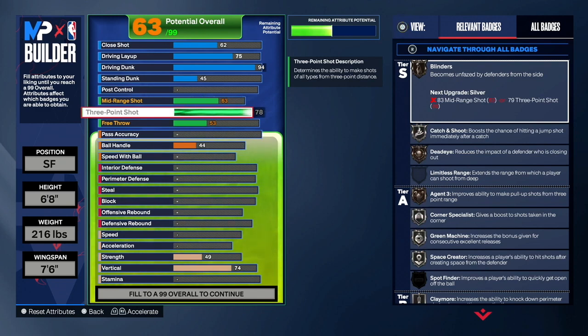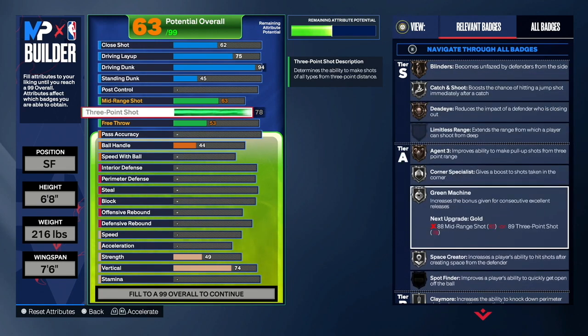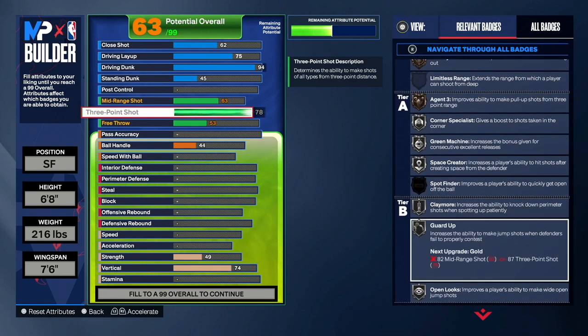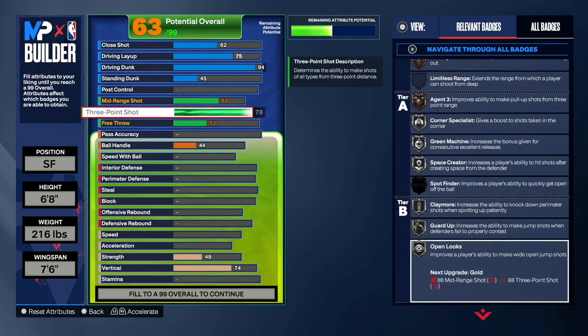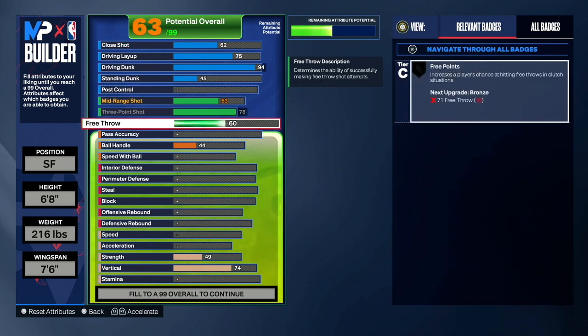On a rebounding wing we'll be spotting up most of the time, so you should be very consistent with a 78 three-pointer. Mid range you can keep it at 63 — I don't see a point in upgrading it, but you can if you want. Just make sure you watch the whole video and see the stats before upgrading mid range higher. Free throw put to 60 so we can be 99 overall at the end.